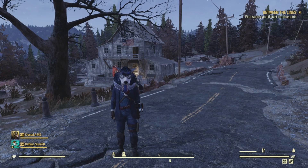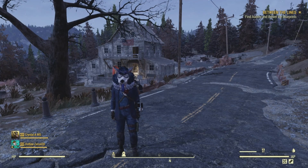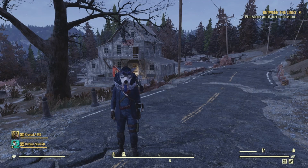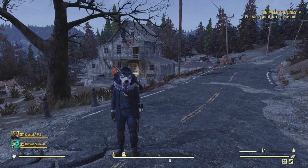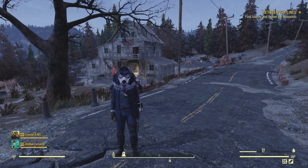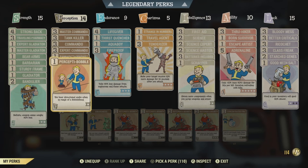I will be showing you the potential locations where they can be found. Since this is an online game, someone can come in here and grab your item, but that means you can server hop — exit the server, come back in, and hopefully when you pop into a new server your collectible will be there. As always, you can add the two perk cards Pannapictagraphist and Percepti-Bobble, which will add audible beeps to your collectibles.